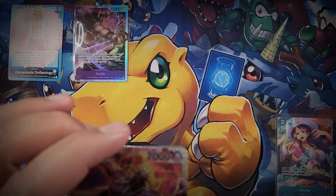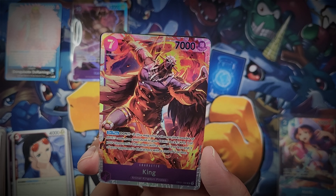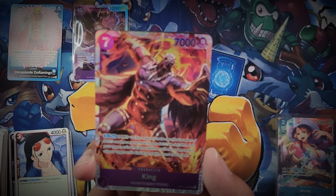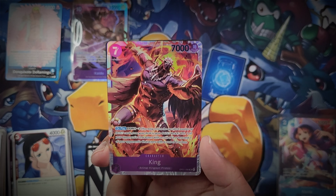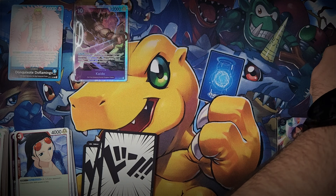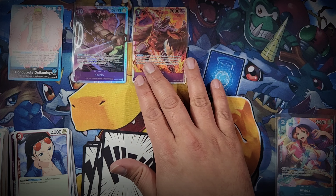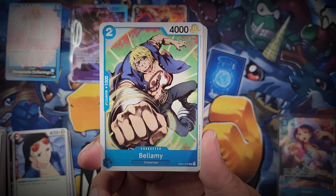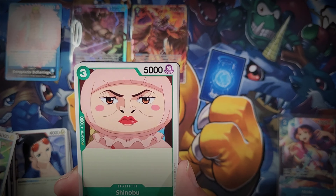King - here's another SR I didn't pull from my first box, so very happy with this. On play, Don minus two - you may return the specified number of Don cards from your field to your Don deck. KO one of your opponent's characters with a cost of three or less, and one of your opponent's characters with a cost of two or less. So you can literally KO two of your opponent's characters - very useful against blockers to get that finishing touch and win the game.